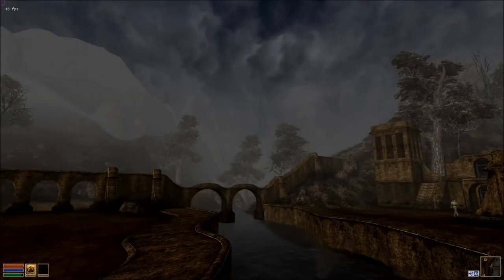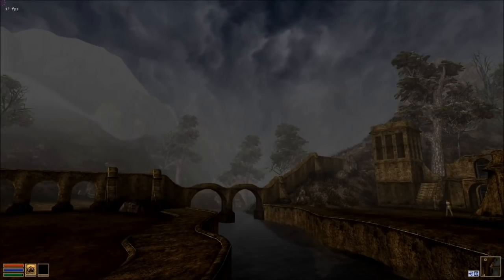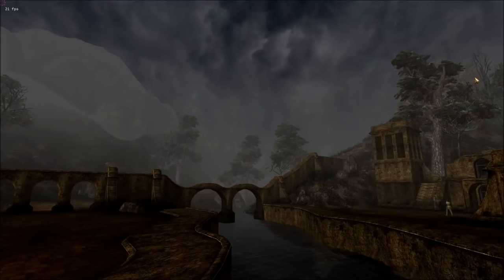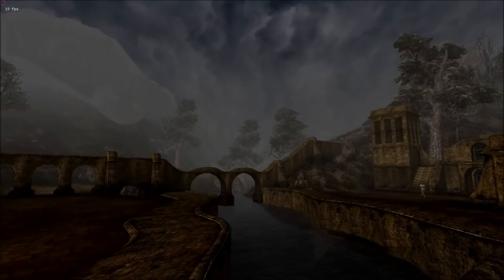This one doesn't help gameplay-wise, but for people who like to take screenshots: type TM — Tango Mike — to toggle your menus off so you can get yourself set up for a nice screenshot. Then click on the screen to get rid of your cursor.